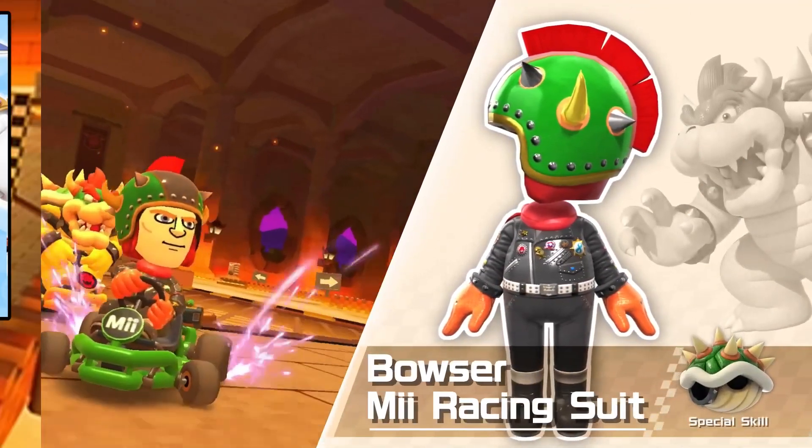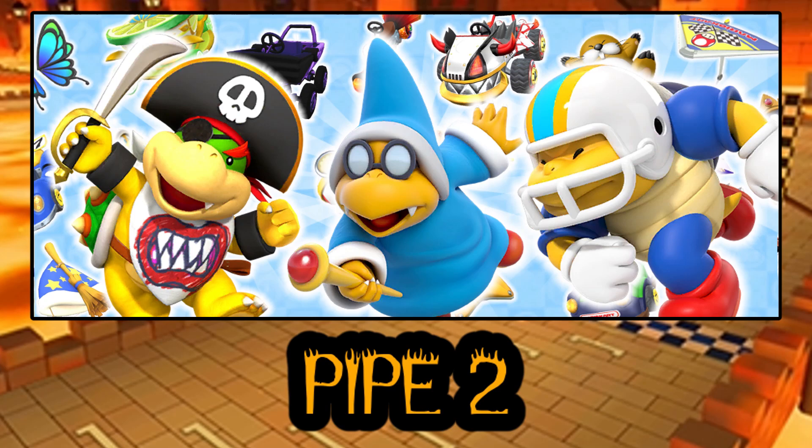For pipe two we've got Bowser Jr. Pirate, Kamek, Charging Chuck, Dark Goo Goo Buggy, Magma Broom, Silver King, Beast Wing, Dream Glider, and a Bullet Bill Parachute.